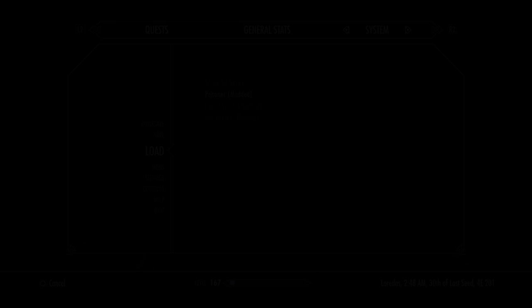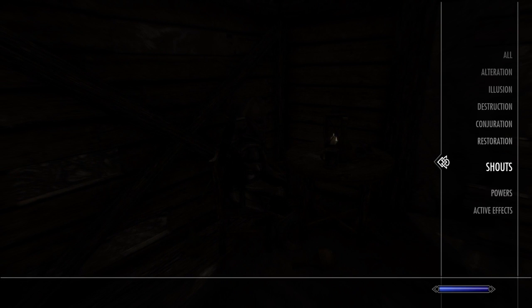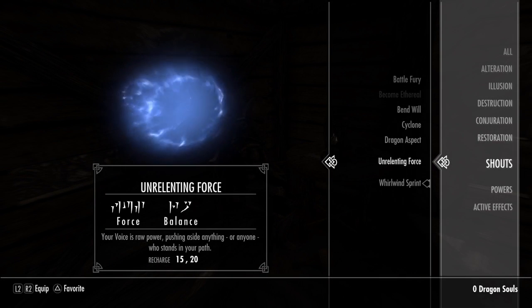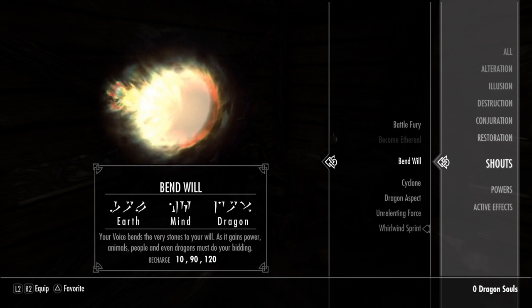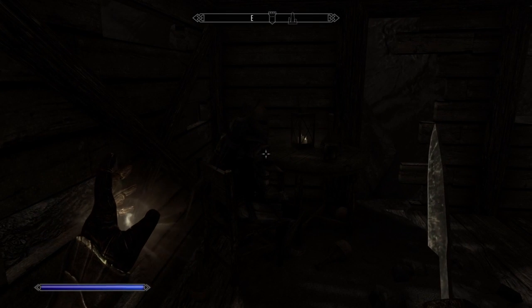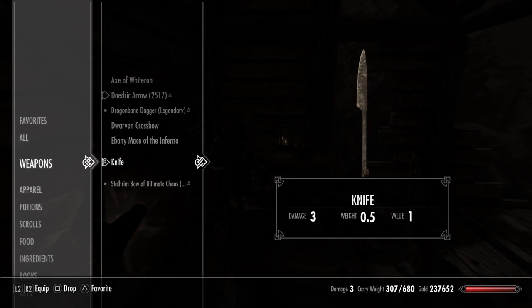So guys, the second way is you're gonna want to go to your shouts and equip the Bend Will shout. I'll just show you what it does. As you can see in my hand I have a knife — yes, it is legit a knife. If you haven't seen my other video, I'll leave a link in the description on how I got that.